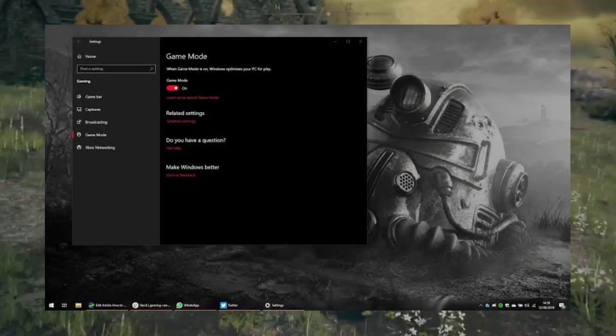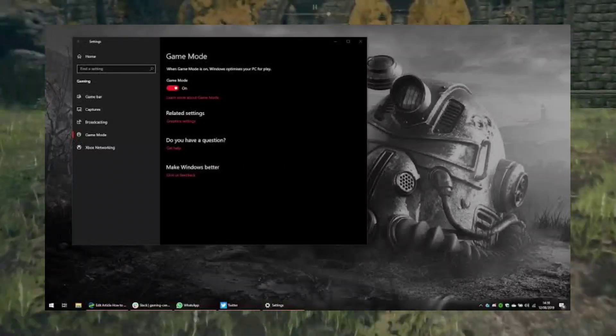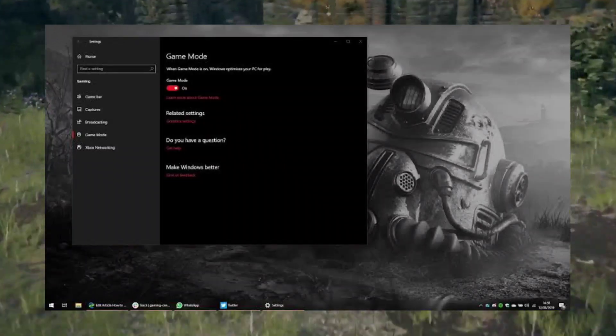Fix 5: Enable Game Mode. Enable Game Mode for optimized performance. Press Windows key + I, go to Gaming > Game Mode, and toggle it on.